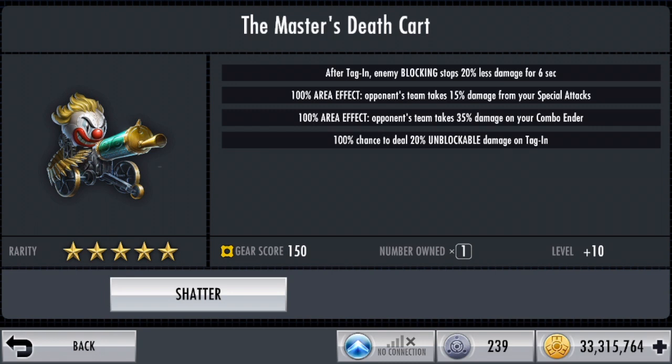So at maximum, after tagging, blocking stops 20% less damage for 6 seconds. I did talk a little bit about this gear in the update video — I said that this ability isn't really too good because I don't want my opponents to be blocked in the first place, so the first ability I'm just going to ignore. We have two area effects: opponents' team takes 15% from special attacks and opponents' team takes 35% of your combo ender. I think that could be good but I don't think you want to rely on your combo ender to deal your damage.